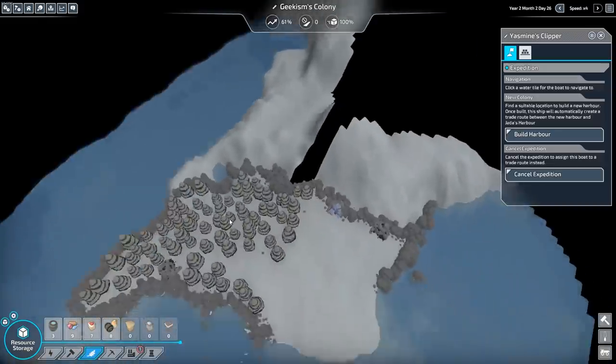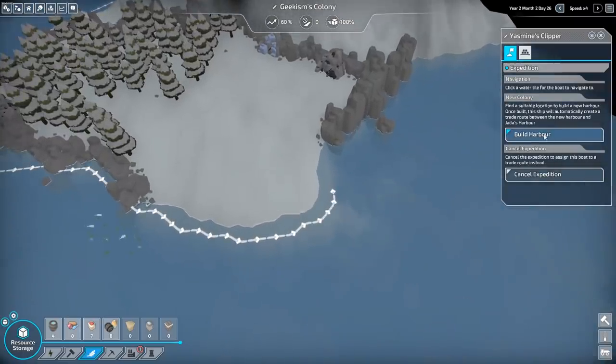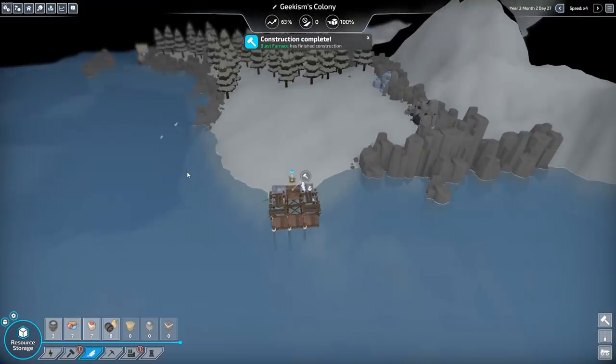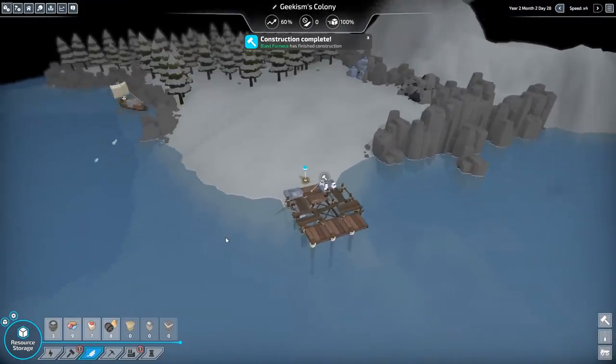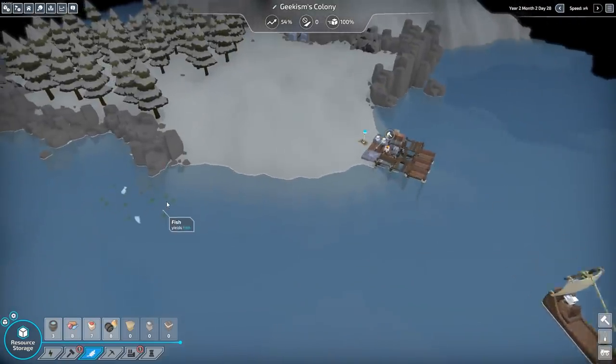That's the edge of the map. Let's come over here then and build the harbour. We'll build you there. Here it comes through the stone. Got more fish here as well — it's good. Boat's off on one already. Coal and stone, underground stone deposit — we're going to set that up as well because we are very quickly using resources here.